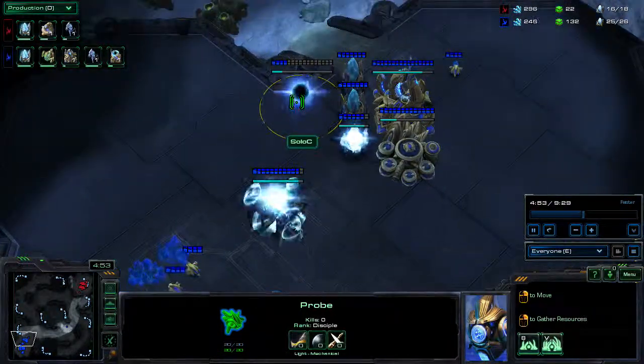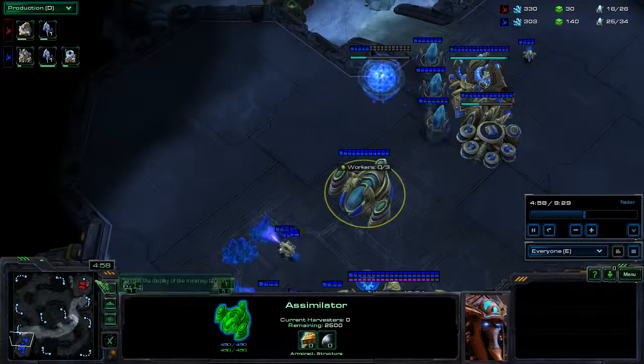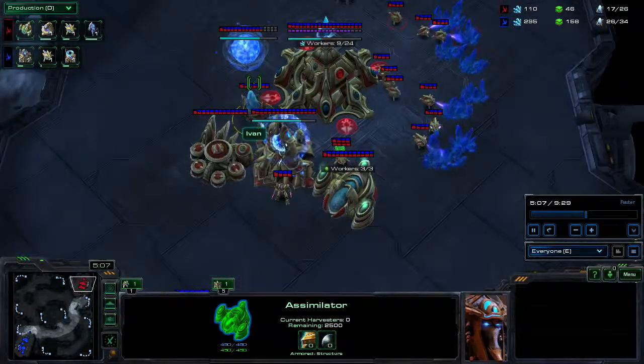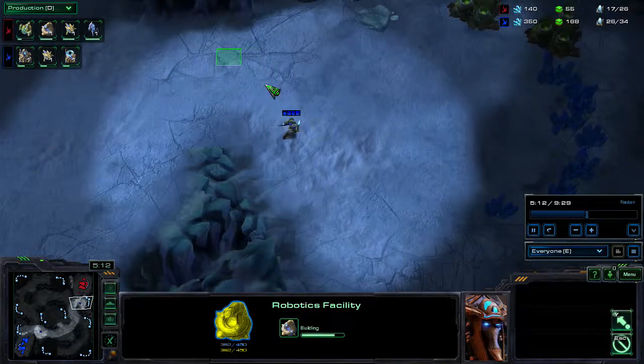I'm going to get up the rest of my gateways and my second gas. He's getting a robotics facility right now — he's getting it for immortals, yeah, that's right. So my zealot is here. I'm not sure when I'm going to send a probe over to make a proxy pylon, because my warp gate is halfway done.